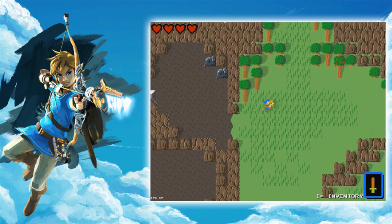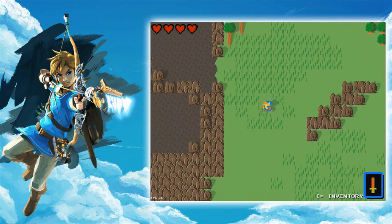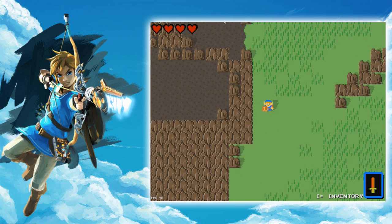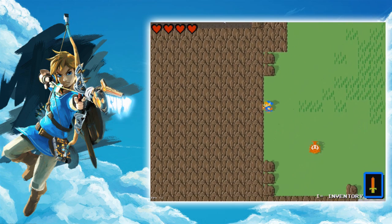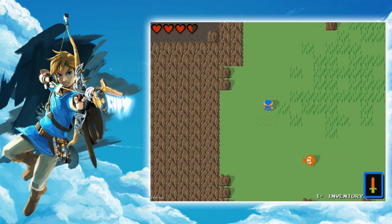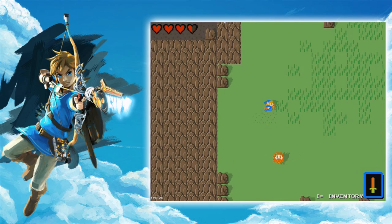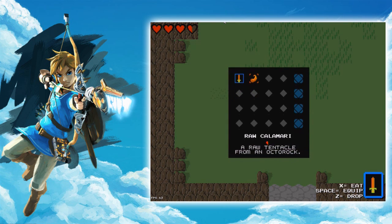The blue tunic represents like the original Breath of the Wild tunic — really nice, I really like that. Anyways, we are here at Hyrule Field and I can't wait to see what this game can do, because I love fan remakes. I think fan remakes are going to be a future thing on this channel. We just got some food — if we press the inventory button, we can see a raw calamari that will fill up a half heart.